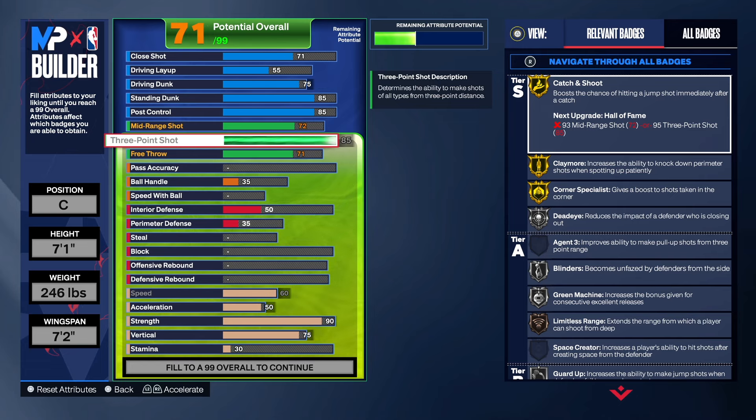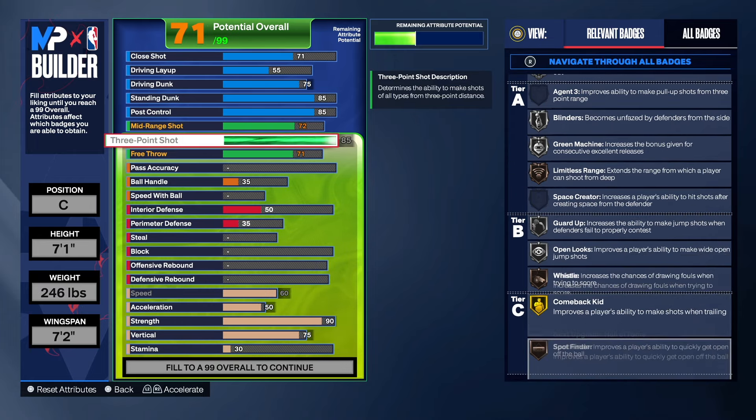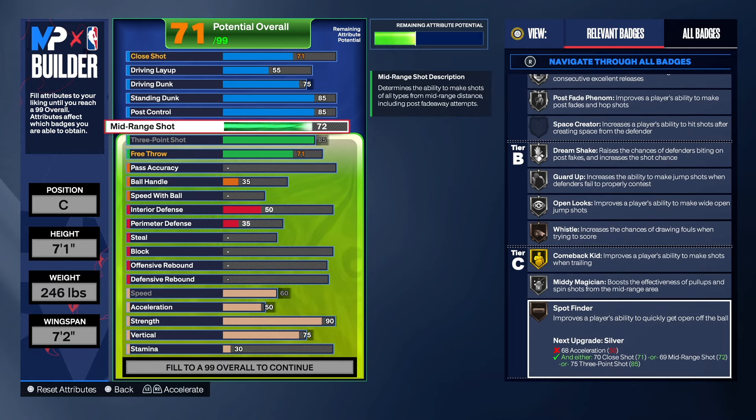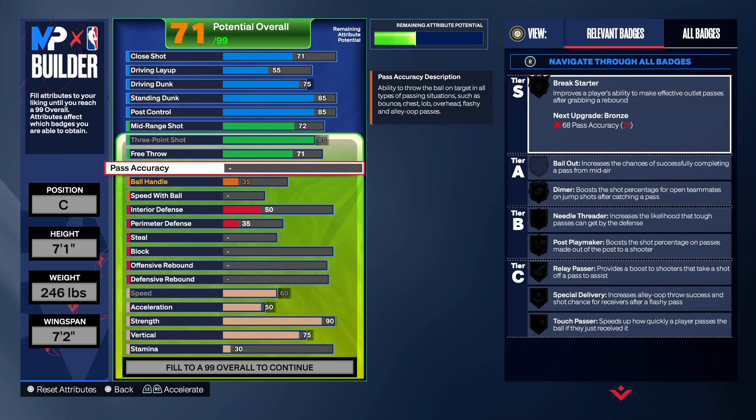Personally, I had a 7'1" build at the beginning of the year, but that build was just too slow for me — constipated slow, you know what I'm saying, and I just couldn't get used to that. I even tried a seven-foot center, then ended up going down to 6'10", then 6'8", then 6'7". I've had a center at a lot of heights, and I don't think I like tall centers anymore — that's just me and the way I play. I like a smaller build that can move around a bit faster, but we do get some good shooting on this build and you will be able to make a lot of shots.